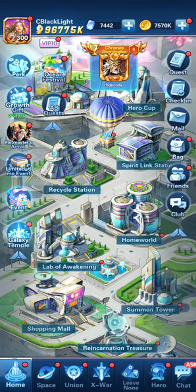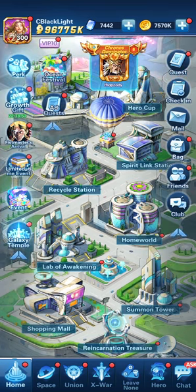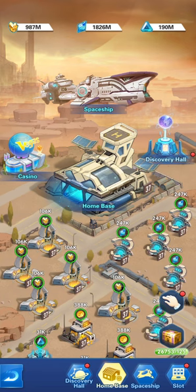Welcome to another membership exclusive video. We're carrying on and looking at different things in the game. For this one we'll be looking at bitsy things — we're going into the home world, the spirit link, and the recycle station.